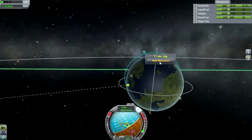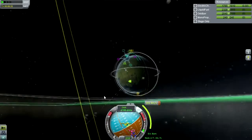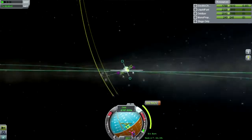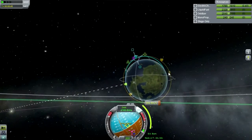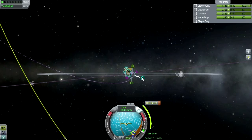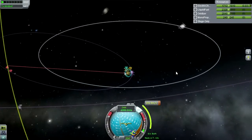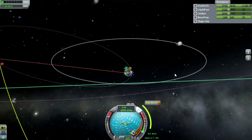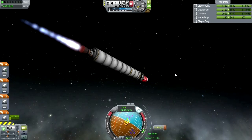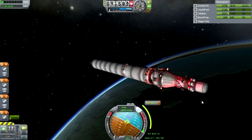Let's plot a few things. At apoapsis I'll plot my circularization. It's only showing an ascending node, not really a descending node — I think that's because the other object only has part of an orbit left. Let's say we get as close as we can from this maneuver. How much is this maneuver? 925 — oh, that's not too bad. Let's do our burn to orbit first; we're still not in orbit after all.